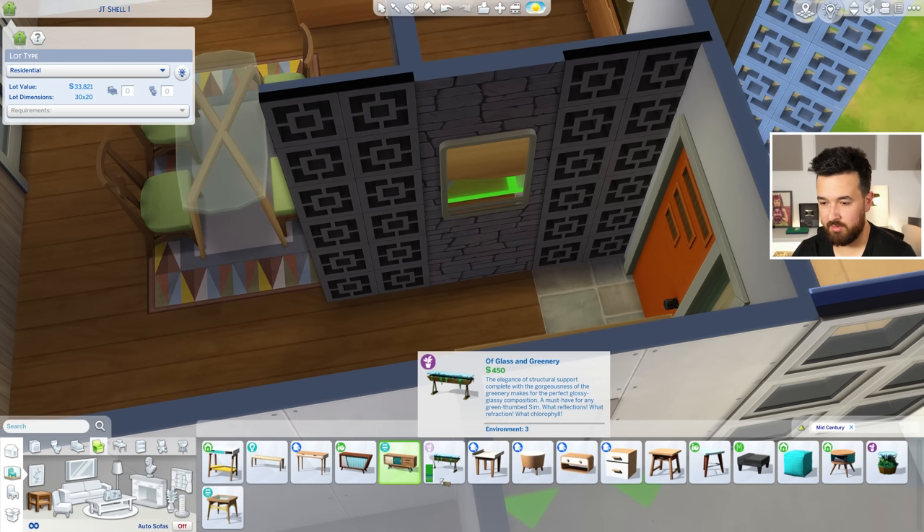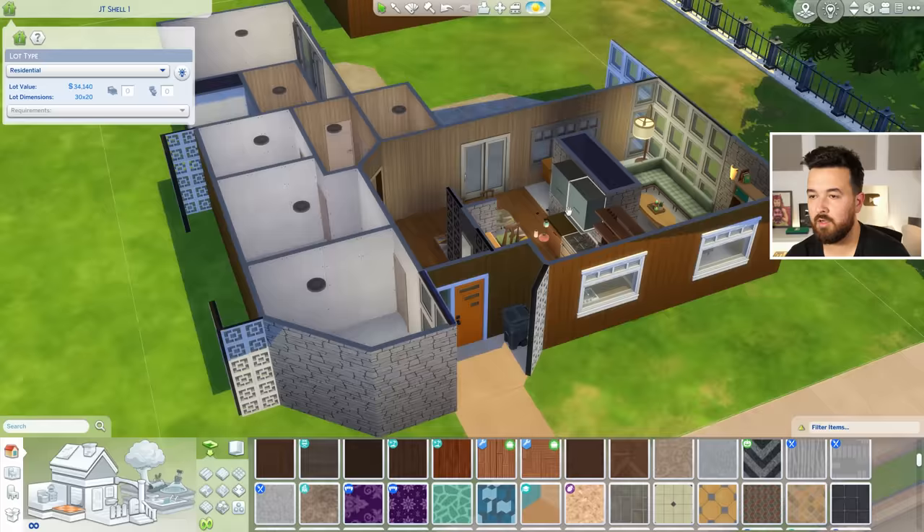Just in the mid-century category seeing what we can put in - it's actually got a good number of items that are easy to just place. This will be good down here - a record player there, yeah. A little mirror here by the door, maybe a little side table, probably smaller. This one's a classic, I always use that - it's a good little side table.